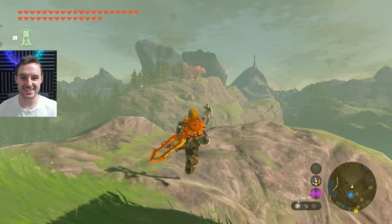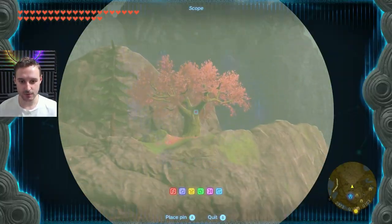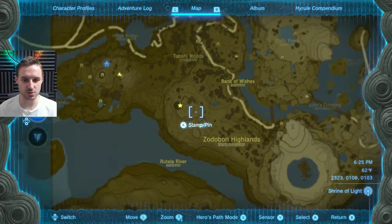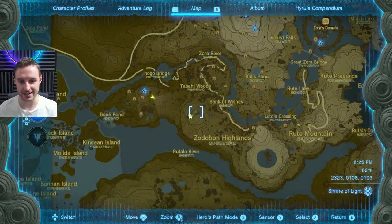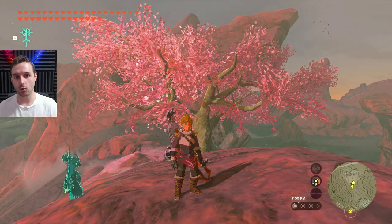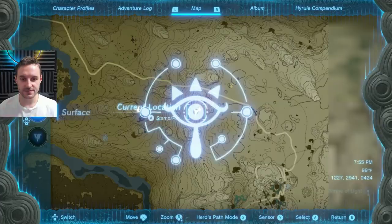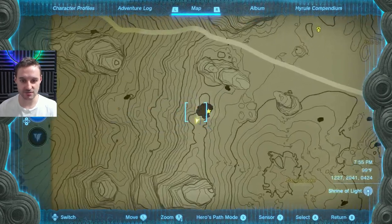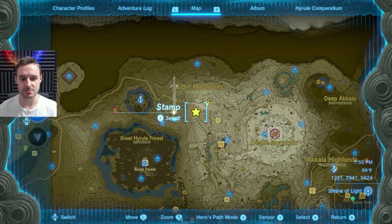The cherry blossom that dominates the Zora area and some of Death Mountain is found in the Zoran highlands, on the western part — just southwest of Zora's Domain towards the Rutala River. The one for the Goron area and the rest of Death Mountain is found to the west of the Yunobu Ko HQ on the edge of the main mountain. You'll be able to see the tree on the map right beside Death Mountain.